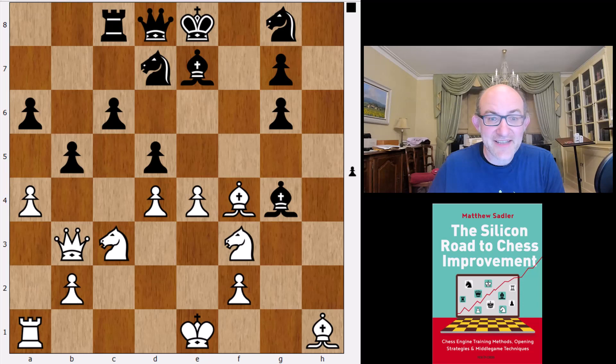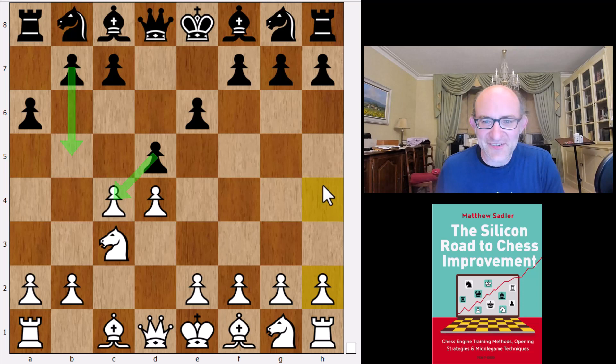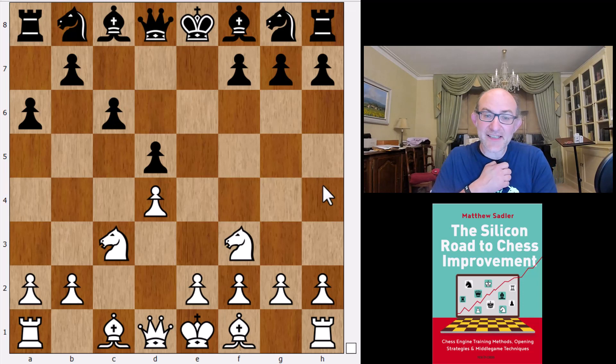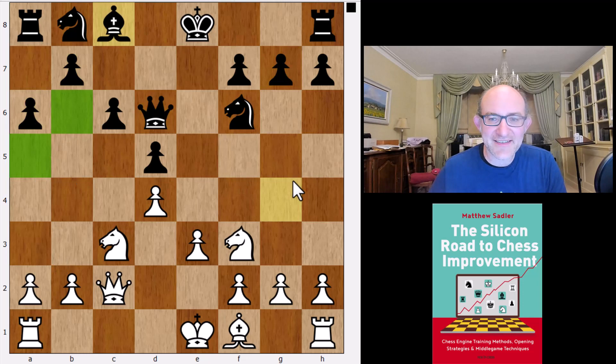An old line that got reinvigorated is the Janowski a6. I remember it as one of those lines where you think: well, if it was really good, more people would play it. But this has proved very popular — Magnus Carlsen has taken it up. Leela is reasonably happy with the line after knight f3, knight c6, queen c2, knight f4, bishop f4, and then bishop d6, exchanging off the bishops. The move a6 is not super fantastic — it does weaken the dark squares — but nothing terrible is happening.